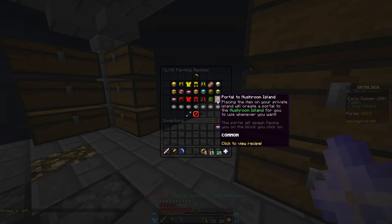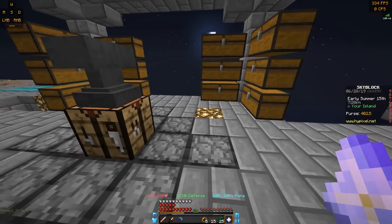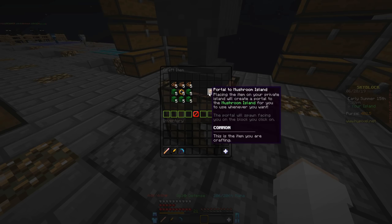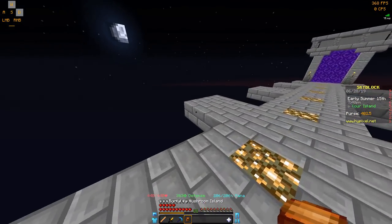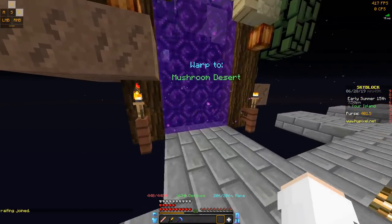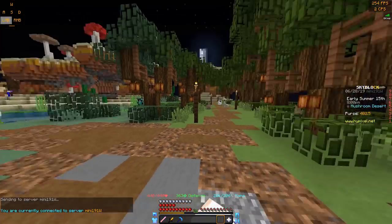Next up, we're going to do the warp to the mushroom island. Here's the recipe. I'm going to craft it once again. There it is. We're going to put this one right there. Boom. And then we'll test it out. Cool — we're at the mushroom desert.